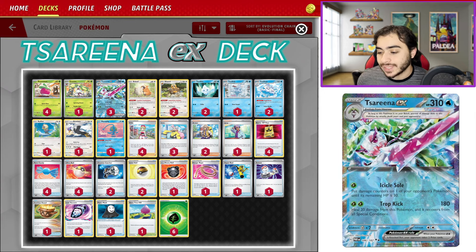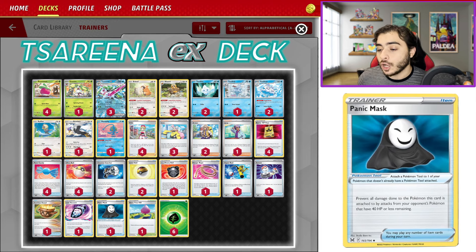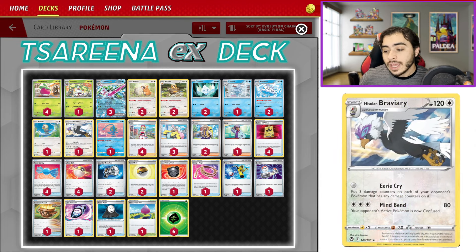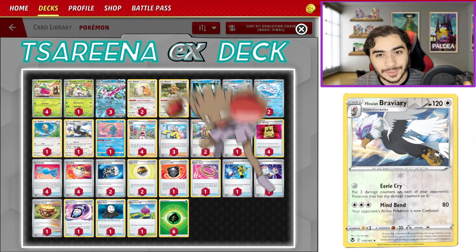The main strategy is: go in with Serena's Icicle Soul, lock them up with Vanilluxe, we also have a Panic Mask so they cannot attack when you use Icicle Soul, and then you finish them off with Hisuian Braviary. The decklist is on screen. We're going to hop into the games and see what Serena EX can do.